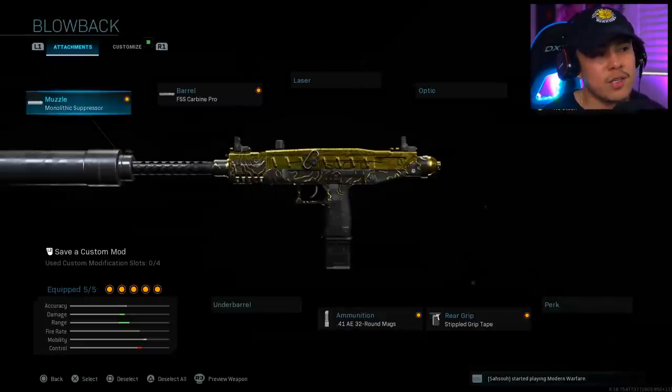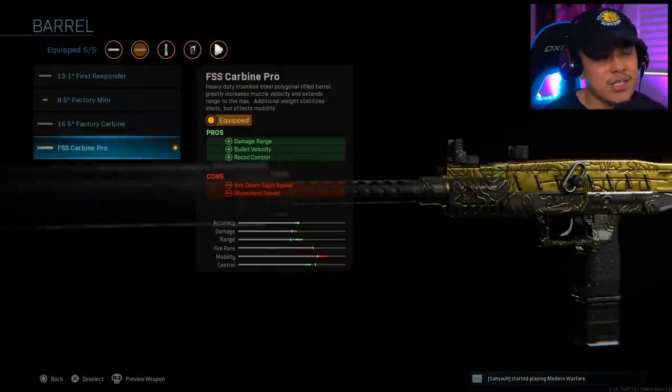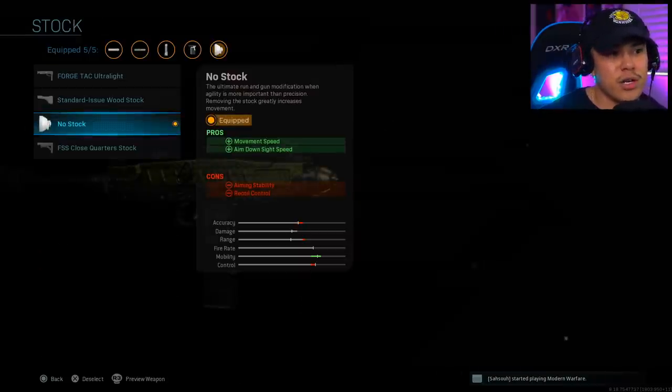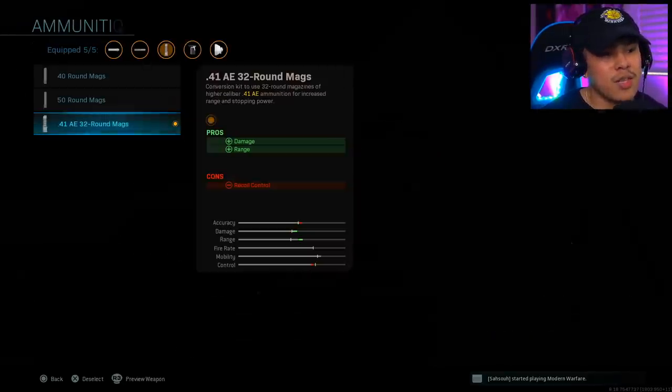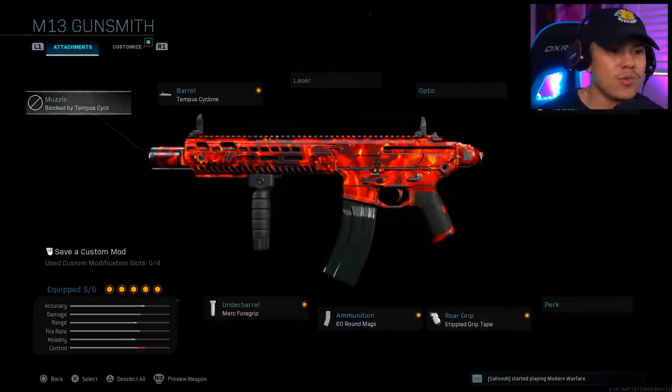Moving on to the Uzi — one of my favorite SMGs, recently buffed. Attachments: Monolithic Suppressor, FSS Carbine Pro barrel for damage range, bullet velocity, and recoil control, No Stock, and Stippled Grip Tape. The main attachment is the .41 AE 32 round magazine — it gives more damage and range, enabling a two-shot kill up to 20 meters. Then it's important to put on the Stopping Power Rounds for that two-shot kill, making it very competitive versus the MP5. I've hand-tested this in a private match — trust me, it's definitely a two-shot kill.